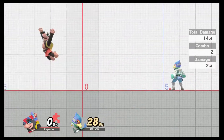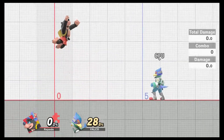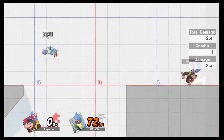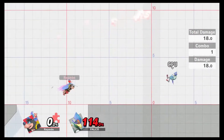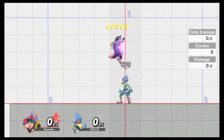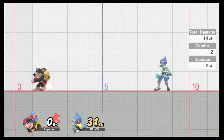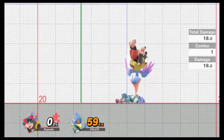Down air is a straightforward down air — just straight down. It has a lot of lag time on landing so be very careful. As you can see, it takes a long time for me to shield; I can't jump, I can't move out of it. It does however have a spike mechanic above 70 percent, which can potentially lead into up smash combos if you read your opponent properly. It's more of a mix-up option than a true combo option.